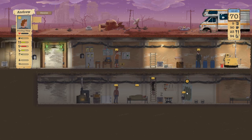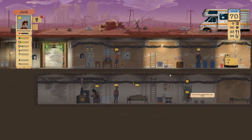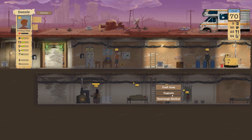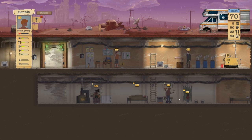Who wants to craft? Hey Jack, could you fix the shower? Dennis, you're standing right there — looks like you can make some gas masks. Two of them, please.